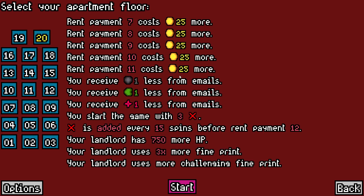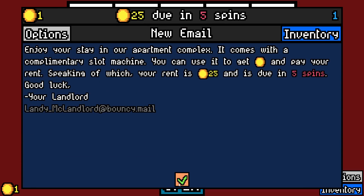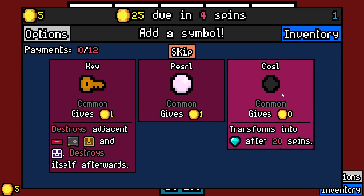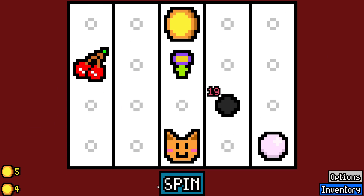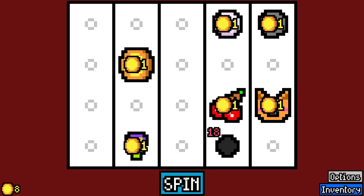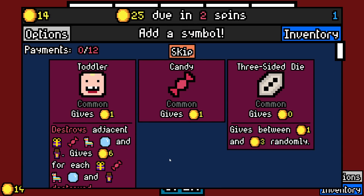Hello everybody, and welcome or welcome back to Luck Be a Landlord, the roguelike slot machine drafting game — modded, though. We are going to be playing a new mod pack, the Solar System Pack. It features 16 new symbols and 4 new items, all obviously centered around the Solar System.